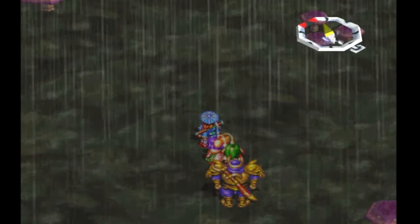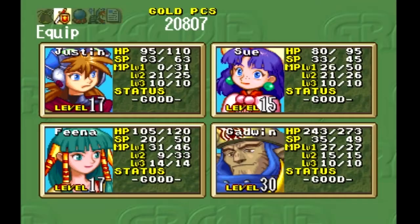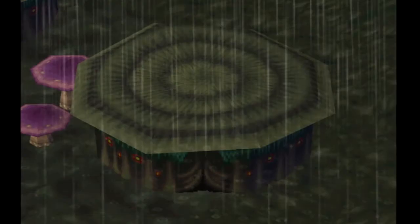Awesome. Go northwest to a tent — there's nothing in that one. But check the one beside it for some money. That's sneaky. Go north to the next tent which is empty, and then go to the one north of this which has a drink truffle. Sneaky.